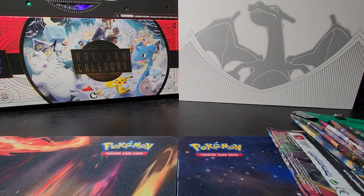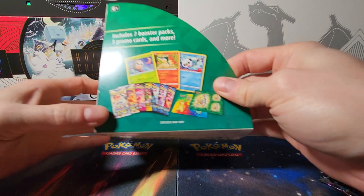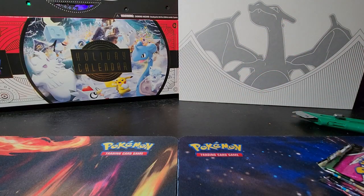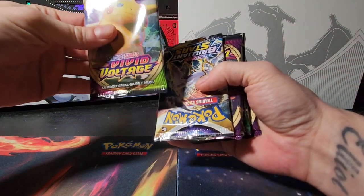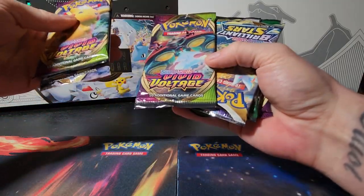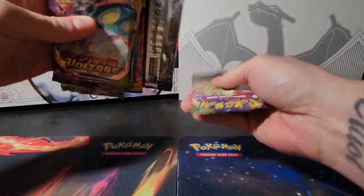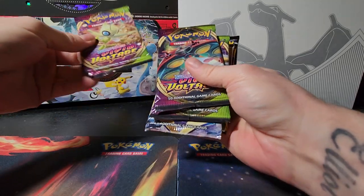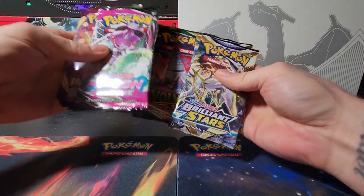Let's check out what packs they actually gave us. The box shows two Brilliant Stars, a Fusion Strike, an Evolving Skies, and three Battle Styles. But what we actually got is: Vivid Voltage, Brilliant Stars, another Vivid Voltage, another Brilliant Stars, we did get the Evolving Skies which is nice, a Fusion Strike, and another Vivid Voltage. I wasn't necessarily expecting the best packs, but the packaging feels a little looser than normal.